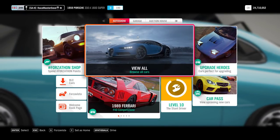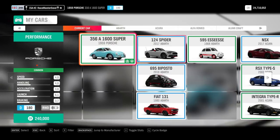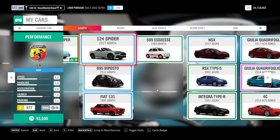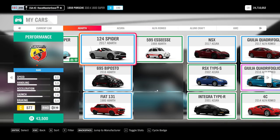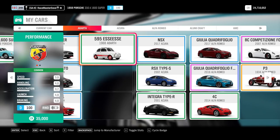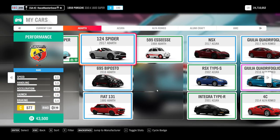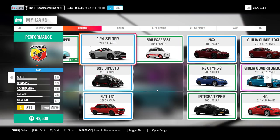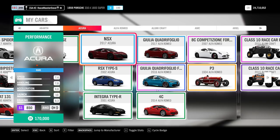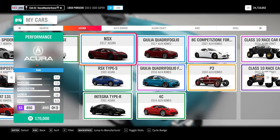So those are the DLC cars, plus the three I bought. Still, I have 300 cars in the garage. We have Abarth 124 Spyder, 695 Biposto, the Fiat 131, and the old 595 AESE - all from wheel spins. You can also buy most of them in the auto show.